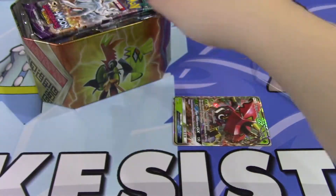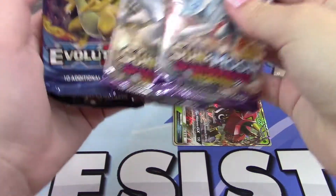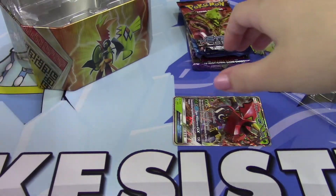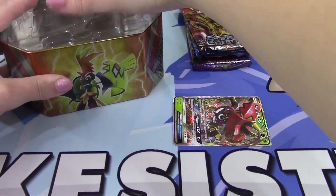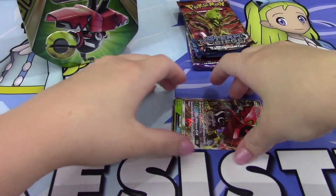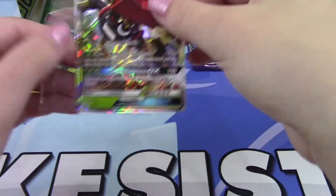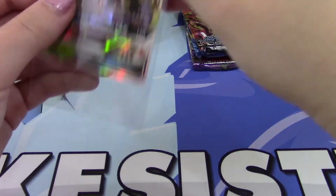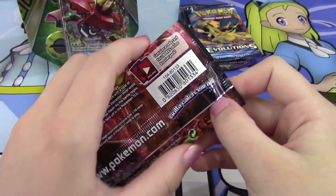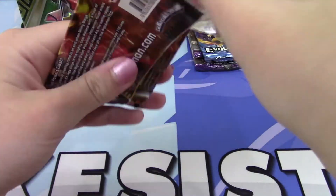We have a code card and four packs: two Guardians Rising, one Evolutions, and a Steam Siege. We'll go oldest to newest. Let me put the tin back together and set it aside. We'll grab a sleeve for our Tapu Bulu GX — definitely a decent GX, it is fairly playable. We'll sleeve that card up and get into a pack of Steam Siege. Maybe we can pull a Captivating Pokepuff; it's been a long time since I pulled one of those.